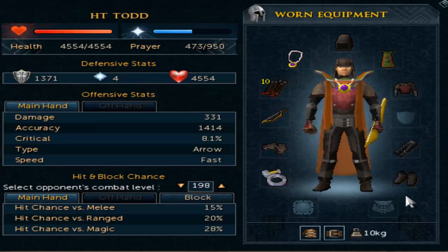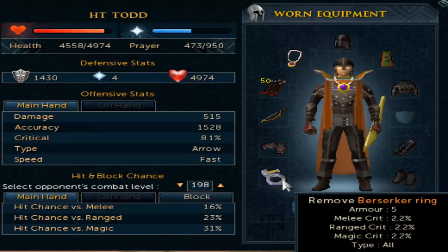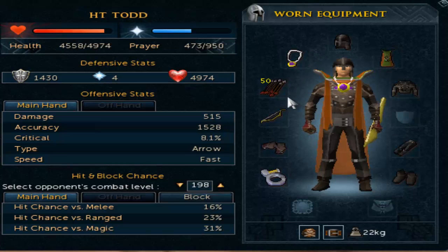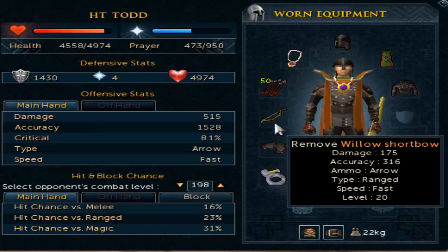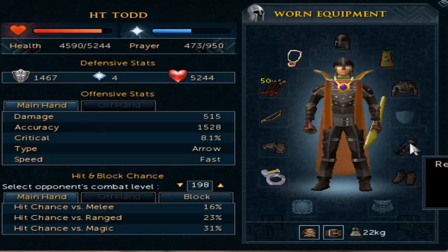For the level 20 to 30 setup, some of the armor has changed but not a lot else. Keep your amulet of glory and berserker or archer's ring to maintain your range crit bonus. We've switched to steel arrows and a willow shortbow, both usable at level 20. You can also now use the studded body, coif, and leather chaps, which provide a better bonus when using ranged weapons.